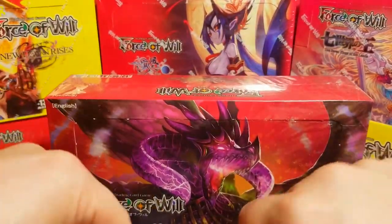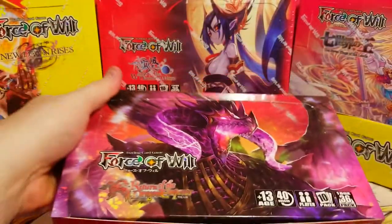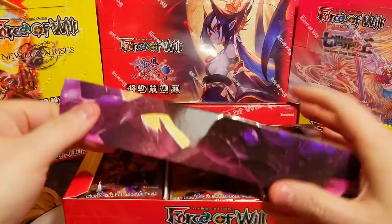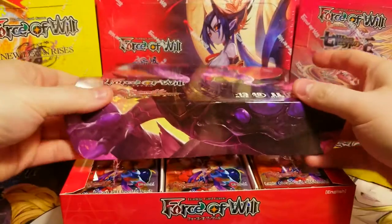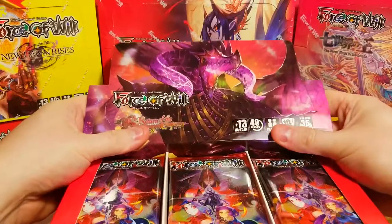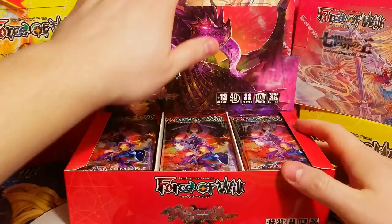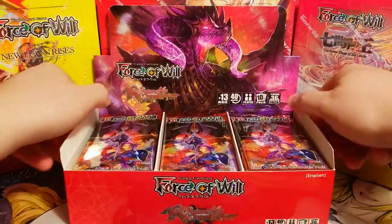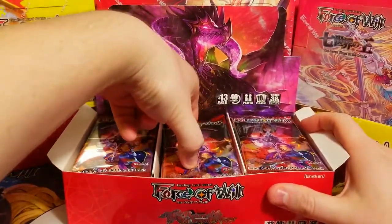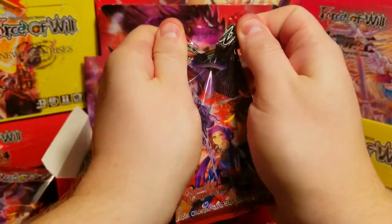We're going to use the knife to get all this nice plastic off. There are some pretty cool J-rulers in this set, and we want to find the full arts of them for the value. Full art J-rulers — or maybe just resonators — that's what we want to see. This box looks so nice; I'm going to miss it sitting here as background. All our packs are out and we're going to do half the box today and then half next week, as we do when we open new boxes.